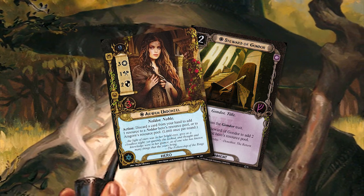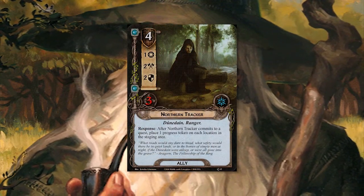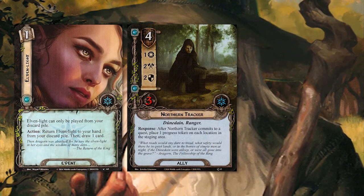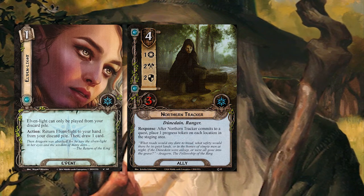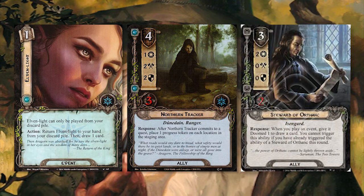This enables you to do all kinds of stuff: play a Northern Tracker on turn one, play the Elven Light that you discarded to get one of those resources drawing a card in the process, maybe play a Steward of Orthanc first then draw the Elven Light.